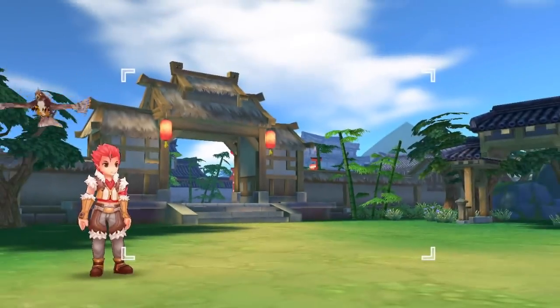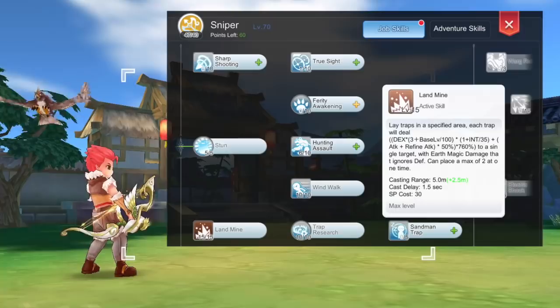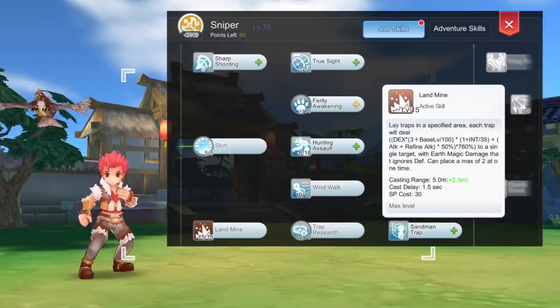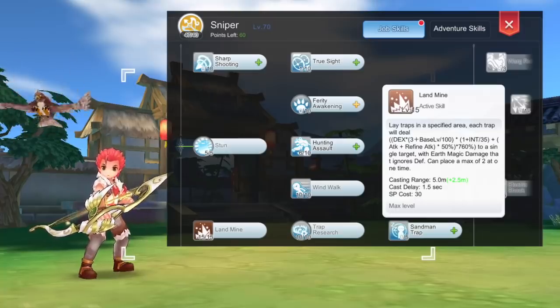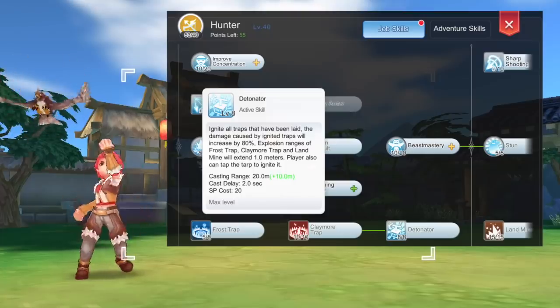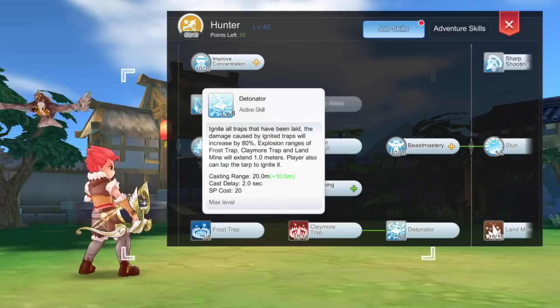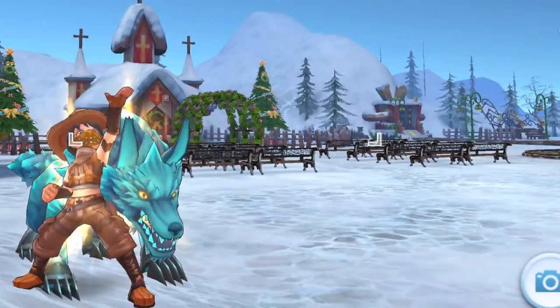Once you have achieved job breakthrough, allocate the additional skill points on the following: level 10 Claymore Trap and level 15 Landmine for greater damage multipliers for these two elemental traps, and then get level 8 Detonator which increases damage dealt by traps while at the same time increasing the area of explosion.